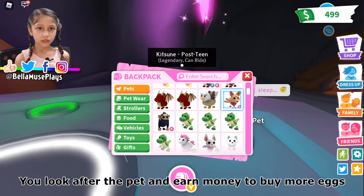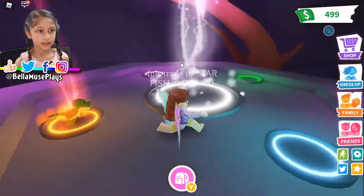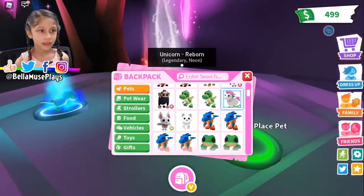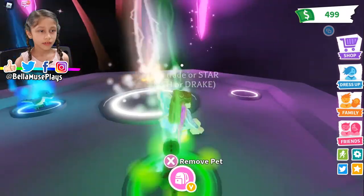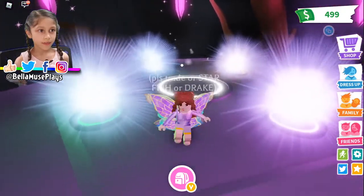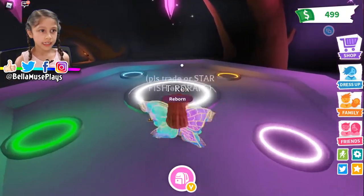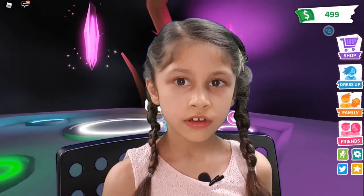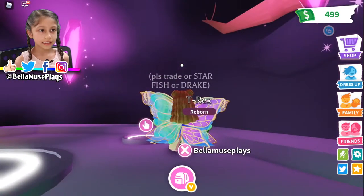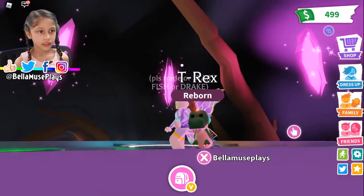Let's do the T-rex first. Wait, look how it goes down — did you see it jump? Okay, maybe that was a glitch. To make a Neon, all you need to do is make it fully grown — you need four fully grown adults to make a Neon. So this is a neon dinosaur, and it's the same as the bat but a bit lighter. It looks cute!